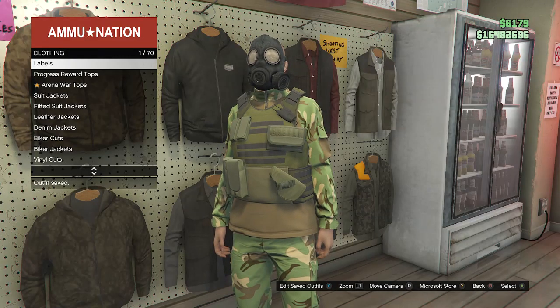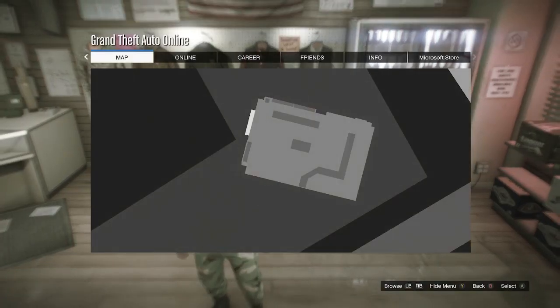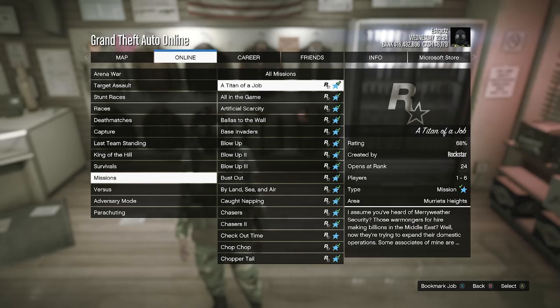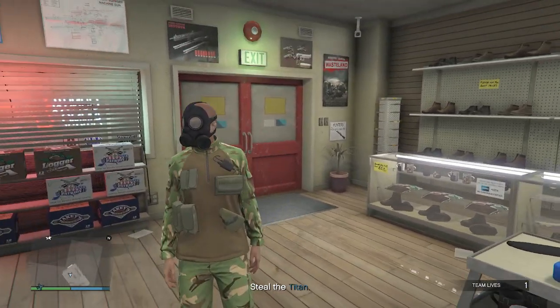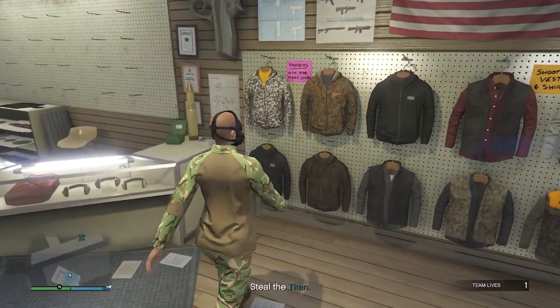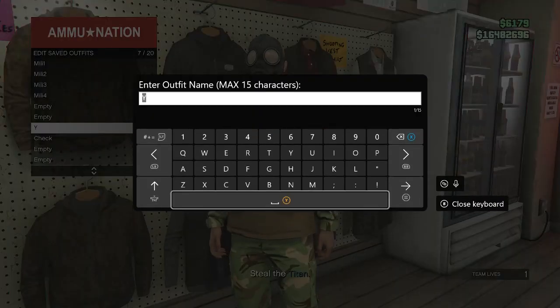After you do save your outfit, back out of the top section. Now we're going to start up a job. To do this, hit pause, go to online, click on jobs, click on play job, click on Rockstar created, click on missions, look for the job that's called A Titan of a Job and fully start up that mission. As soon as you load into the job, you should see that you're not wearing a utility vest anymore, but the pouches are kind of floating and you're still wearing the toxic mask. So go back over here to the top section, and once again save your outfit on any slot that you want.